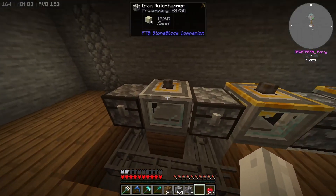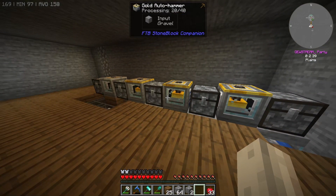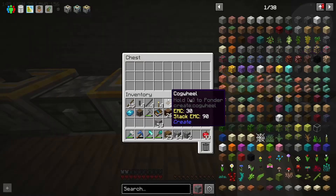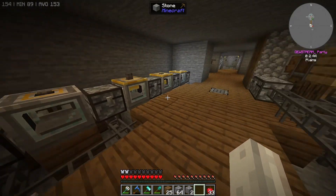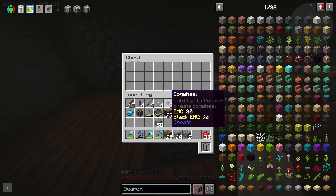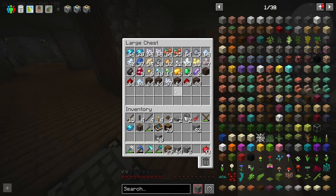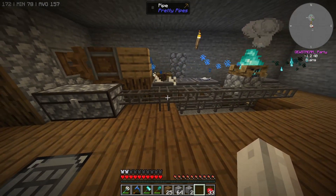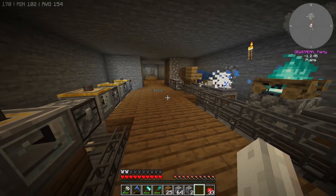Realistically what we want is just normal iron auto hammers set up to make one of each thing we want. So instead of having this entire chain, we'd have one chain that makes gravel, a separate chain for sand and dust, and so on. That gives us a lot of each item instead of a lot of whatever's at the end. We've spent like two episodes on this setup and it's a little bit lackluster.